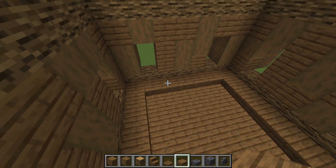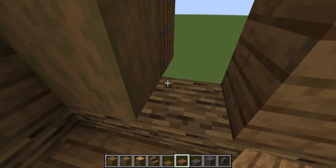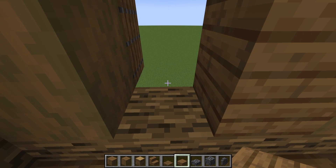One thing you can do with your floor in here, if you're wanting this to be more of a functional tower, is build a little step up here with a slab so you can get higher up on the window and fire at targets that are closer to the tower.